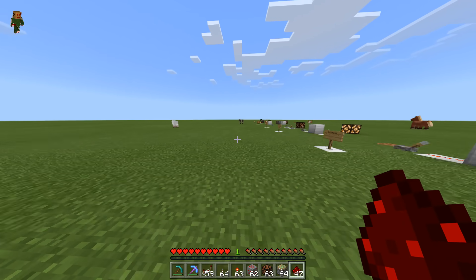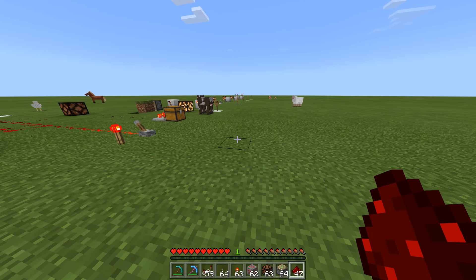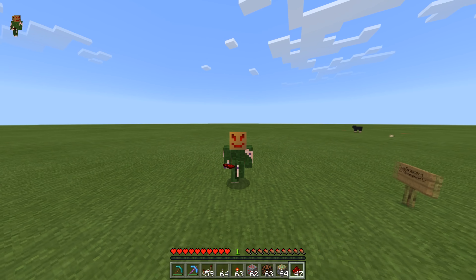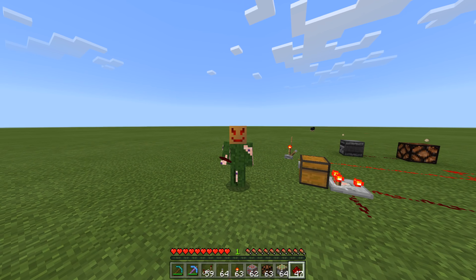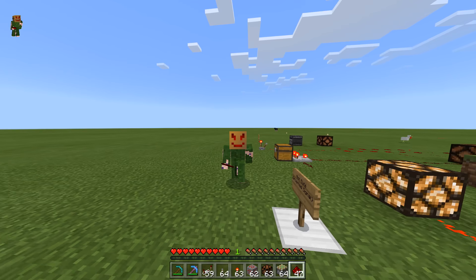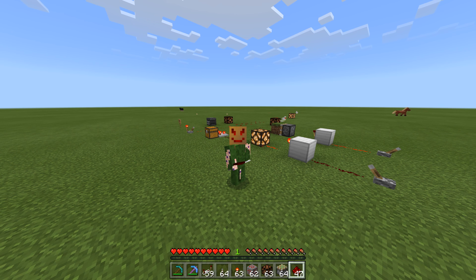So that is basic Redstone. Hopefully that helps you at least a little bit. When you're building, try to remember: if you find yourself saying 'I need this AND this to be on in order for this to happen,' then you need an AND gate. If you have questions, feel free to hit me up in the comments. We're going to be doing more in-depth, more advanced, practical Redstone tutorials — things like item filters and hopper clocks that have been requested. That's it for today — thank you for watching, hit that like button, subscribe if you're new. I'm Animus J, see you next time. Have fun.